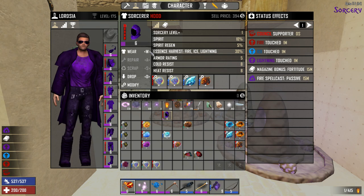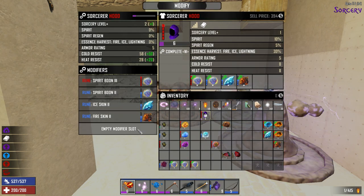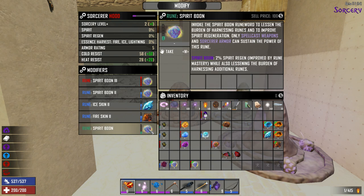Each one of these can have five different slots. You can have two different types, or the same type of rune at different levels, but you can't do two of the same level. This is the Spirit Boon — it only goes on Spellcast weapons and armor, but it gives you a 2% Spirit Regen bonus, improved by your Rune Mastery.